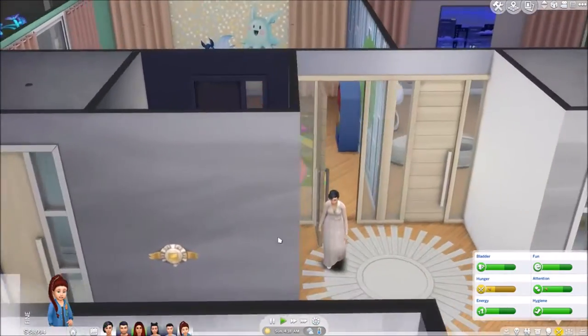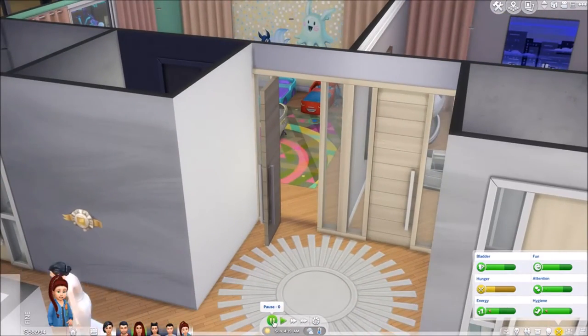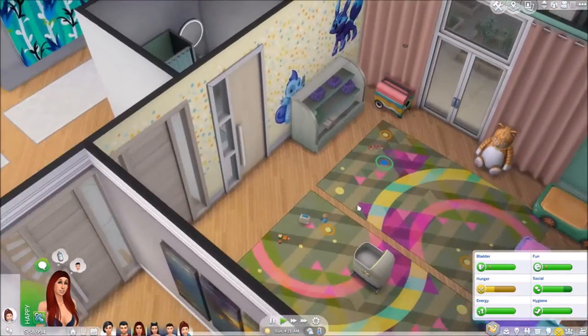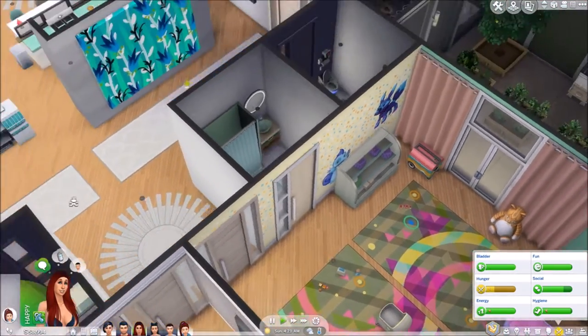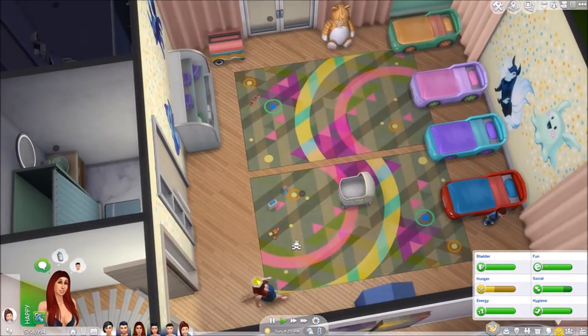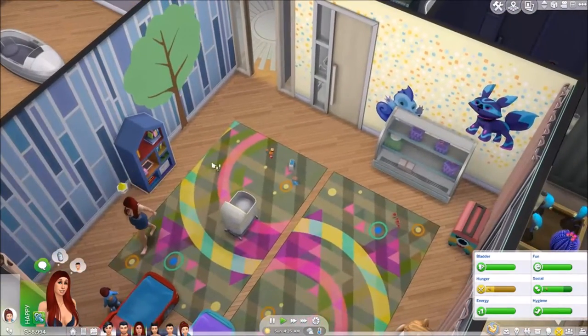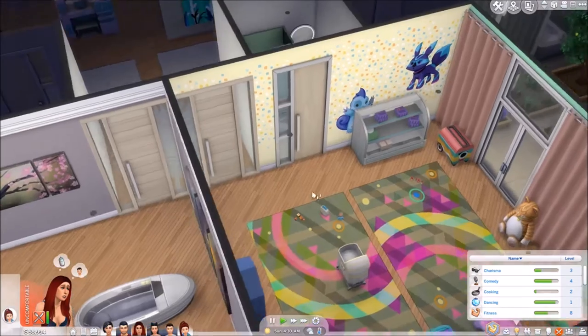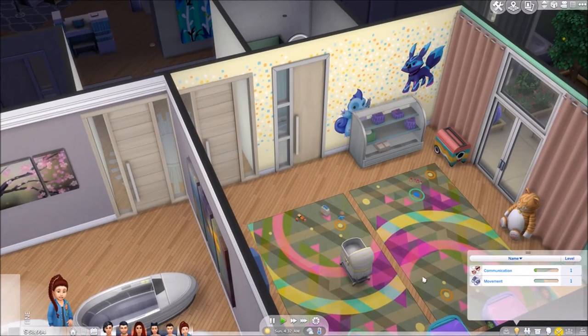First of all be fed. I can lock this door - I figured this out with my hundred baby challenge on stream on Twitch. I have to click on the adult and say lock for specific sim, so she can't escape because it's just annoying when they have to walk all the way across. We have enough toys in here for her to do everything, because she has to get each skill.